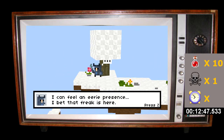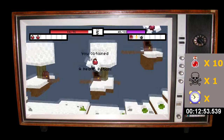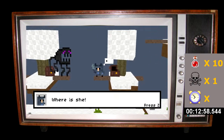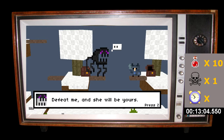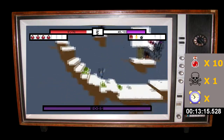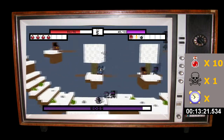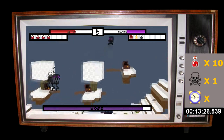I can feel an eerie presence — I bet that freak is here. Get these health potions — I'm going to have a boss fight. 'Human, at last! Time to settle our dispute.' 'Where is she?' 'Don't fret little guy, she is just fine. Defeat me and she will be yours, just as promised! He he he he — now time to die!' Alright, grab all these health potions. Let's get after this guy.